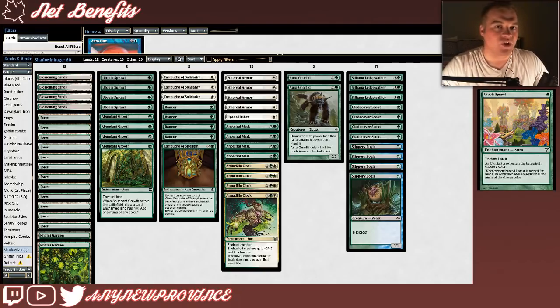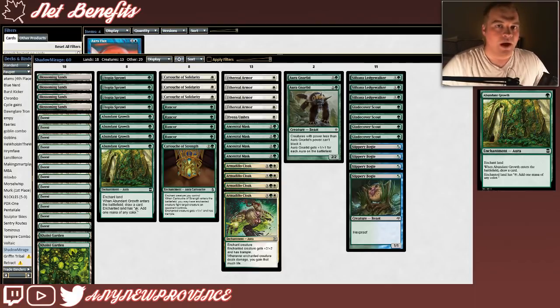The rest of our enchantments are dedicated to ramp and mana fixing. We are playing some 3-drops and 2-colored spells in a deck that's only running 18 lands. Our first fixer is Utopia Sprawl, which costs 1 green mana to enchant a forest. When it enters the battlefield, you choose a color, and whenever the enchanted forest is tapped for mana, its controller adds an additional 1 mana of the chosen color. Our last non-land cards are Abundant Growth — they cost 1 green mana, and when they enter the battlefield, you draw a card. You enchant a land with them, and when you tap that enchanted land, you can add 1 mana of any color to your mana pool.